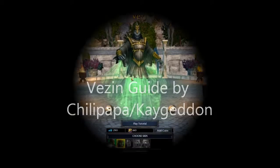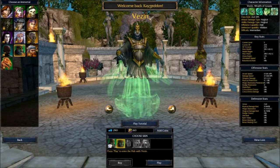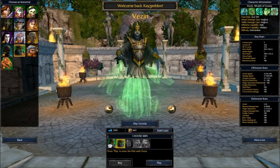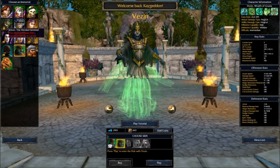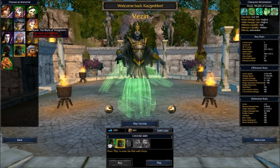Hello and welcome to my Vezin guide. I'm Chilipapa, or KGN sometimes. Vezin's one of the four random champions that can be unlocked by registering with the Steam account. The other three are Icor, who's a support tank; Balak, who's a ranged DPS; and Kyrie, who's a melee DPS.